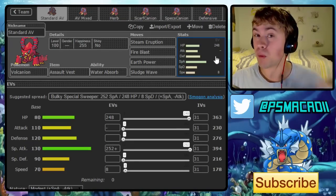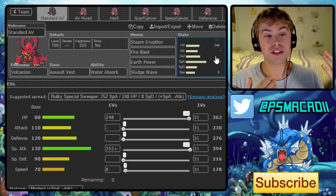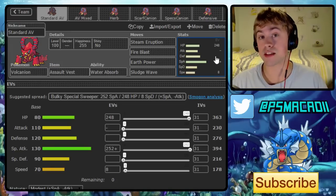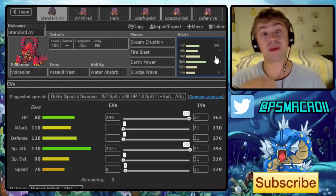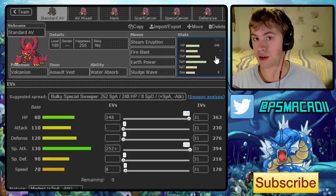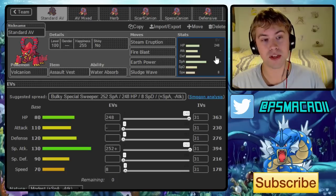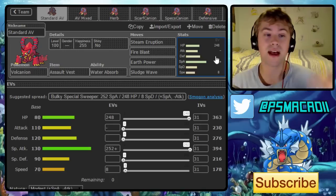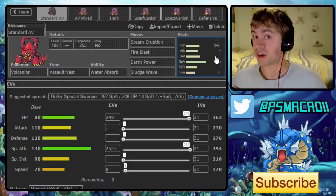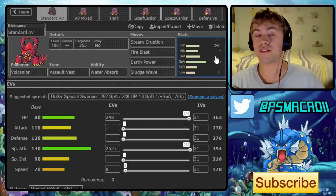What's up guys, McAddy here, and today we're having a look at Volcanion and some potential movesets for it, because it's a really interesting mon. You guys have been talking quite a bit in the comments about potential sets after my video about whether Volcanion is going to be in Ubers or OU. So I figured, let's make the assumption it's going to go into OU and have a think about what potential sets we're looking at.